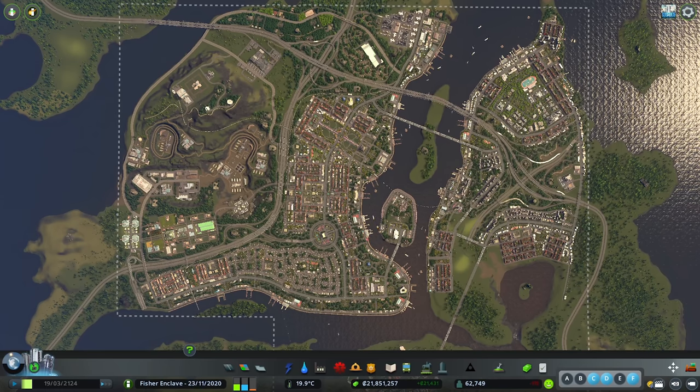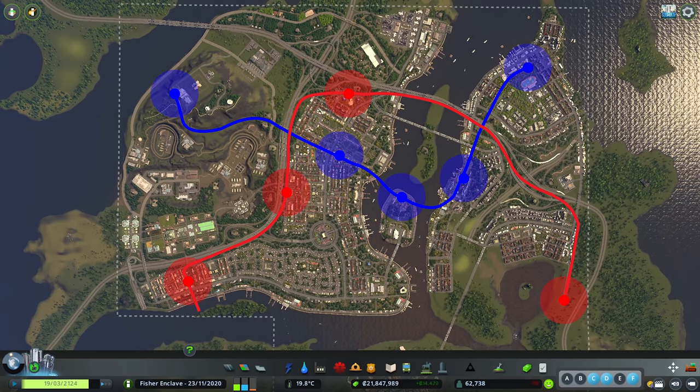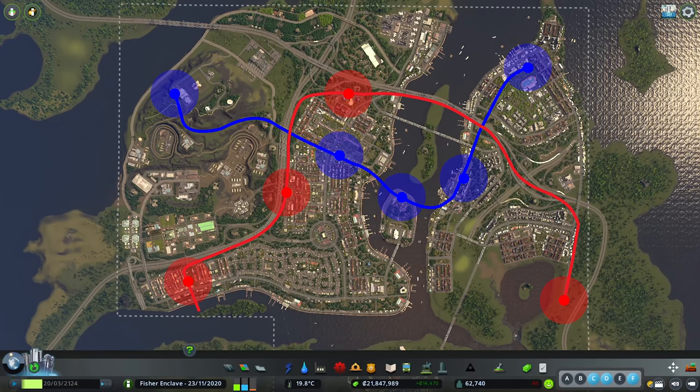Let us have a look at our tier 1 monorail back and forth route. The circles around the stations represent an estimation of passengers who are willing to walk to the station, while anything outside the circles means passengers would have to drive or bike to get to the station.